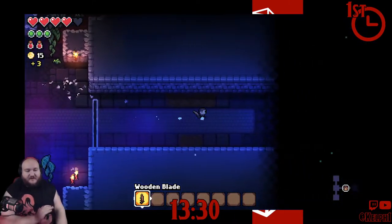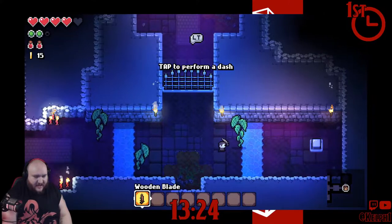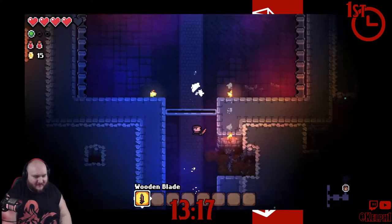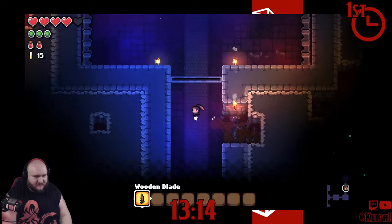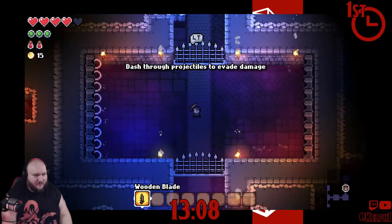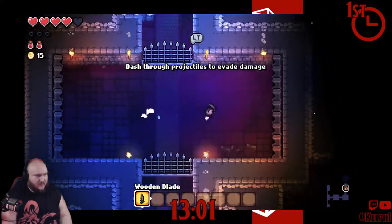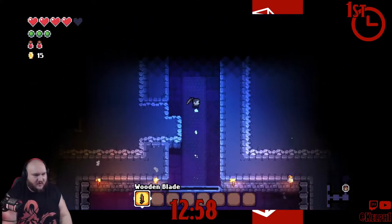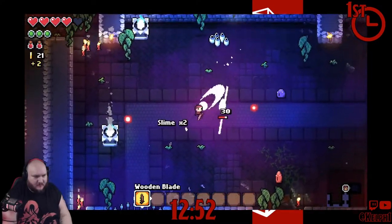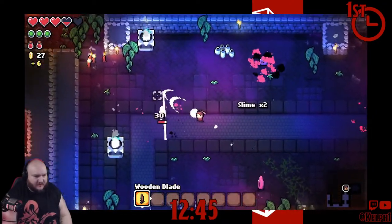First and foremost, I am loving this art style. I love pixel art — hands down, loving it. Wait, can I go through there? I feel like I should go through there. Dash through projectiles to evade damage. Cool. I see — it's that green thing up in the corner, I was wondering what that was representing. So if I don't aim with the right stick, it is just going in whatever direction I'm walking, which can bite me in the ass.